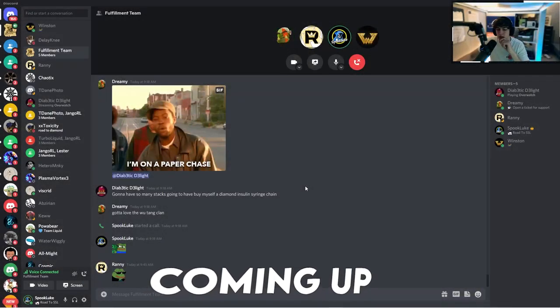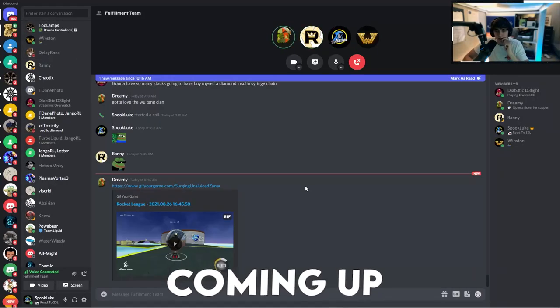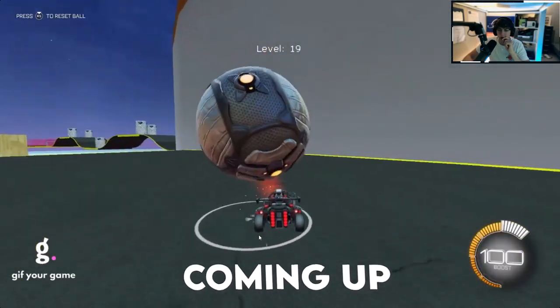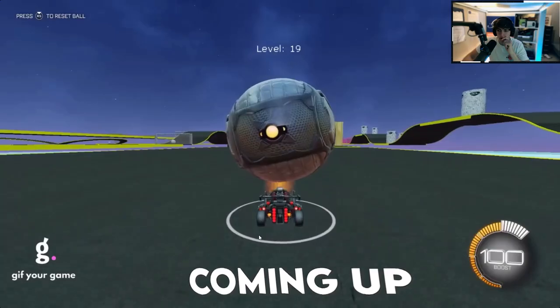So telling them to lower their sensitivity helped improve their dribbling almost immediately? Yeah, massively. Oh yeah, if you watch this, this is the results, and he was so grateful he sent me this video. He went from not even being able to get past, I think it was level 9, and this is him now after I worked with him a little bit more on it.